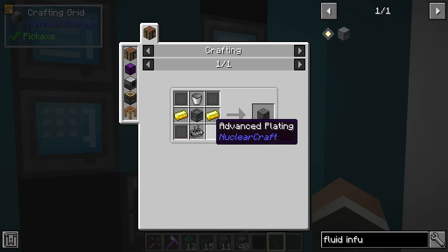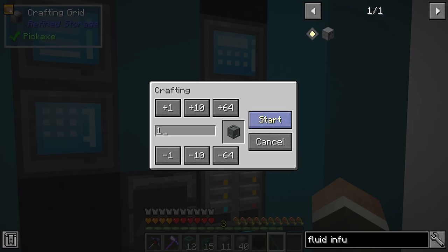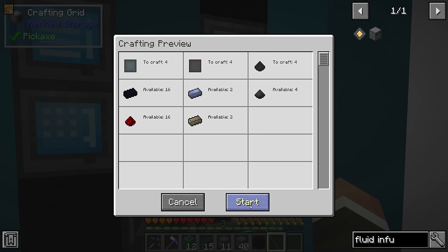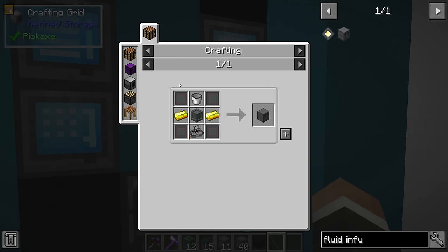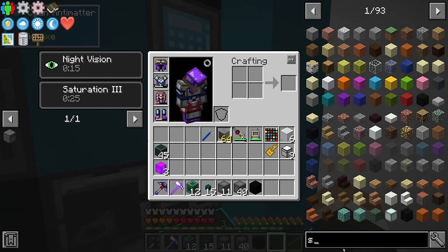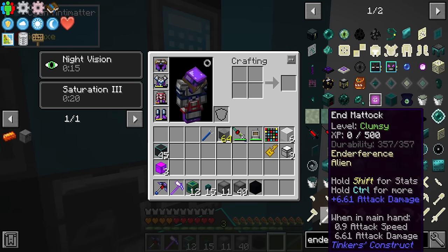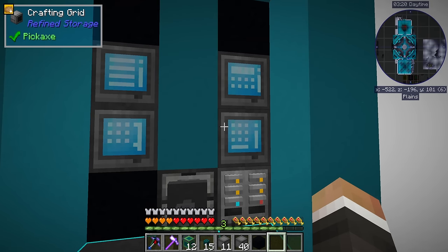Let's see if we don't have what it takes to make the fluid infuser. We need advanced plating - okay, that actually shouldn't be too bad. I think we did teach our system how to make machine chassis, and we did teach it how to make advanced plating. So it actually shouldn't be too difficult for us to make this at all. Essentially what I think we might do is we might start to leverage the fact that refined storage can actually store fluids. For example, if we find one of our external storages - there's one right on the storage drawer over here - you can toggle this between item mode and fluid mode.